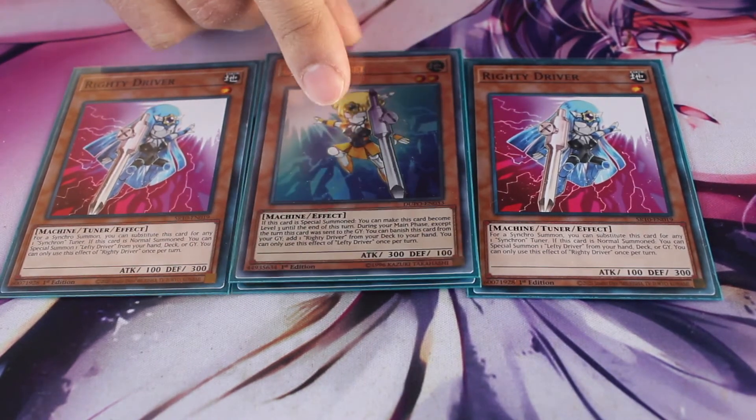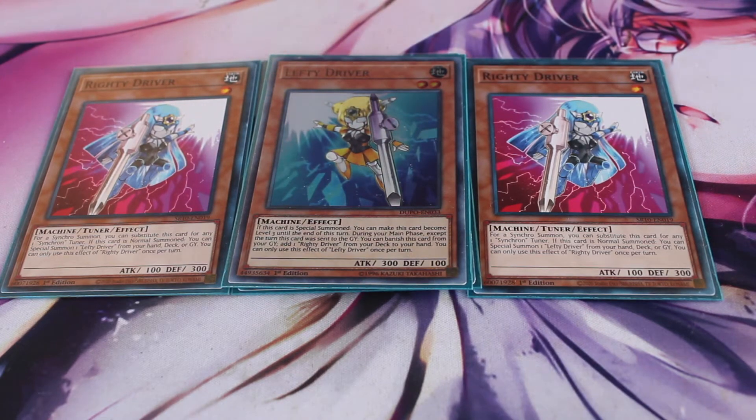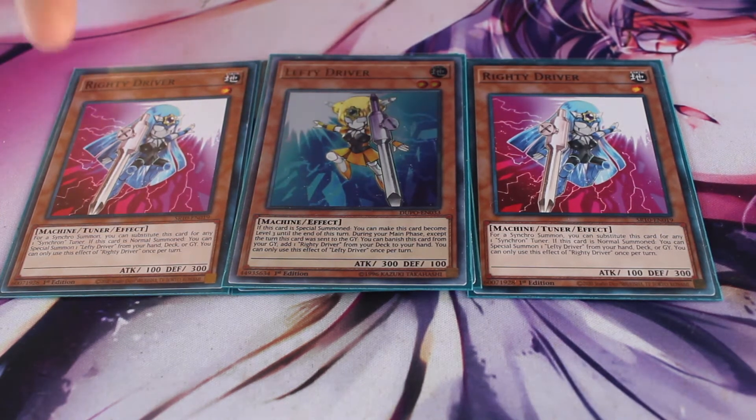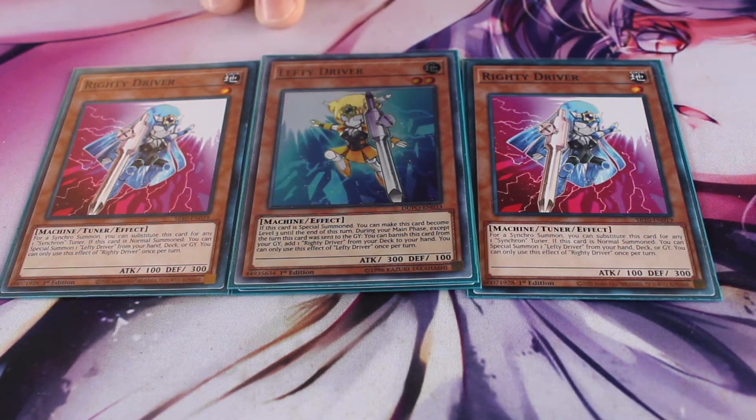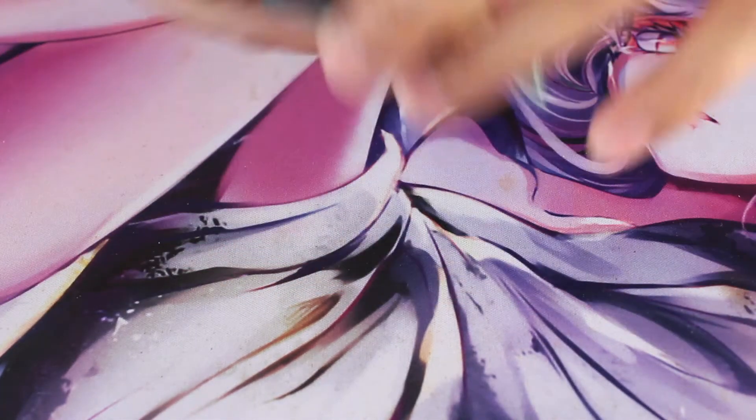For the next engine I run three Righty Driver and one Lefty Driver. When I was running Spirals without Righty Driver, I ran Machine Duplication and there were times I didn't open either or I opened Machine Duplication with no targets. I decided to run Righty Driver because his attack is 100 so you can use Machine Duplication on him, making it more live. You need two monsters to make Dragoon and that's the main reason. When you normal summon Righty Driver it lets you search Lefty Driver, and when you have Righty Driver on the field you can special summon Lefty Driver.